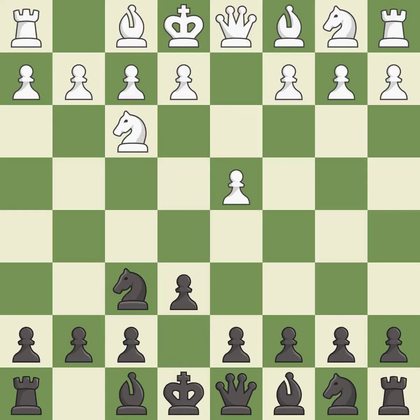E6 prepares the d7-d5 pawn push while also opening up lines for the dark-squared bishop. The Torre attack starts with Bg5, which pins the knight on f6. H6 attacks the bishop on g5, forcing white to retreat the bishop or capture the knight.